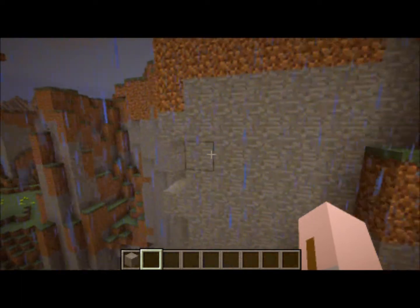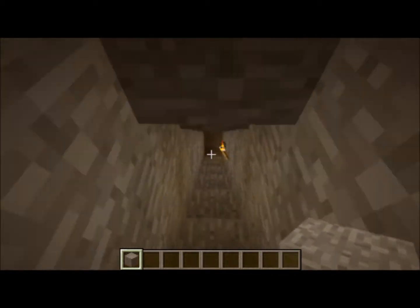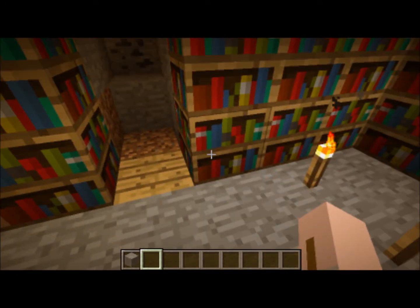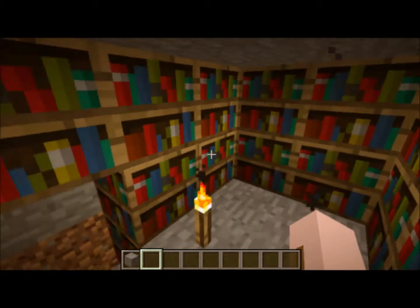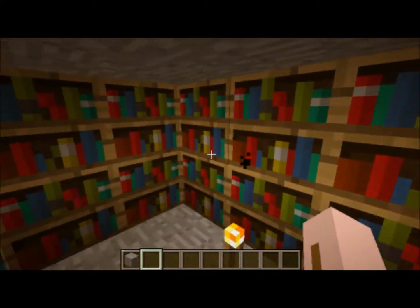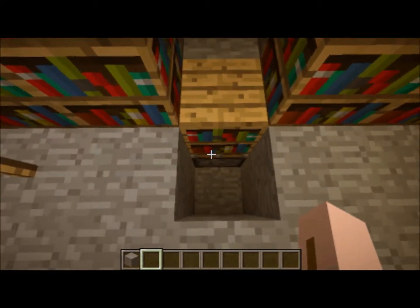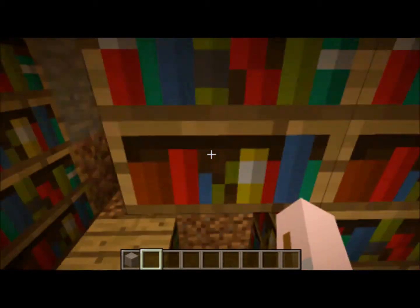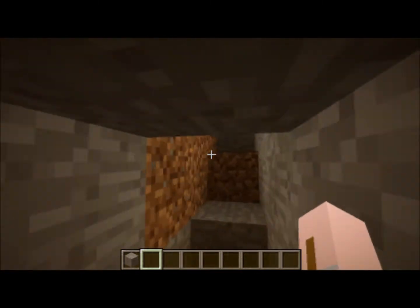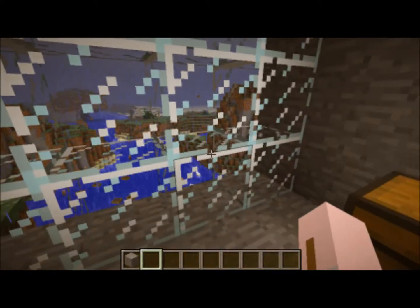We've also got a secret room right up here. There was no glass there - it was just a solid stone wall, but it is actually a secret hidden room. And for those of you who aren't great with redstone, there's no visible redstone here at all. These bookshelves are actually carrying the current to the pistons down here, so it's completely visible-redstone-free, which looks a lot better.